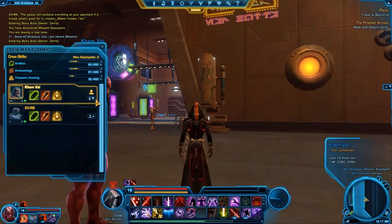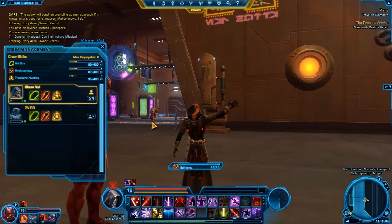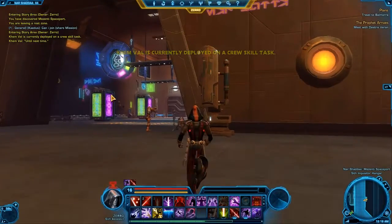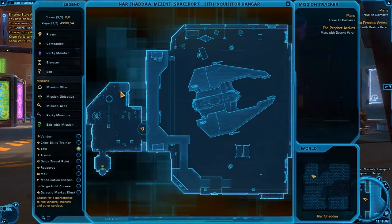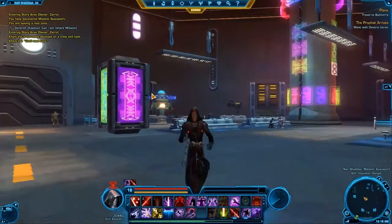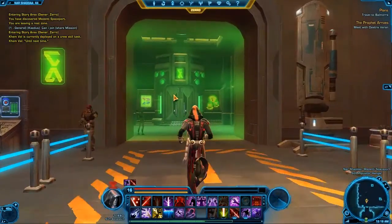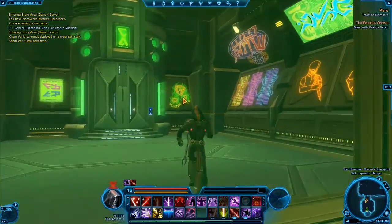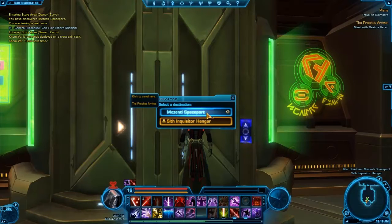First order of business: sell stuff. Finding a lot of good crystals here, of course. Hmm, look at all the lights — just like Vegas. Still pretty sleazy. So we're in here. Take the elevator up to the Mezzanine spaceport.